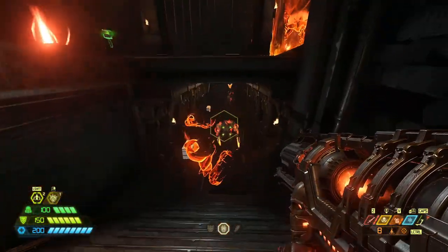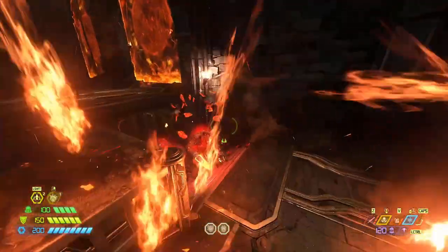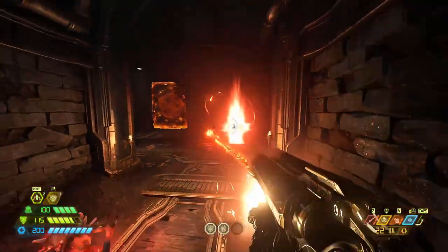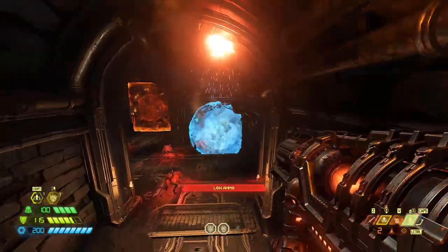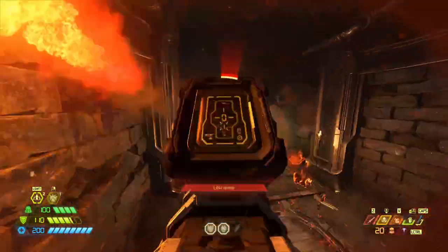Notice I dodged the Archvile fire so it does not hit me there, which is very important. The first point is you take out the two Dreadknights — that will spawn in the two Tyrants. Those are the only four things you need to kill in order to get that Archvile door to open.